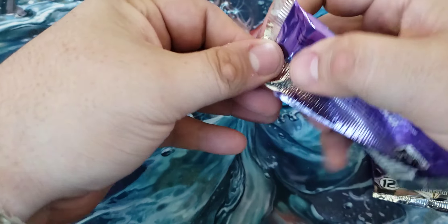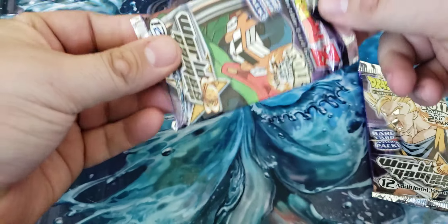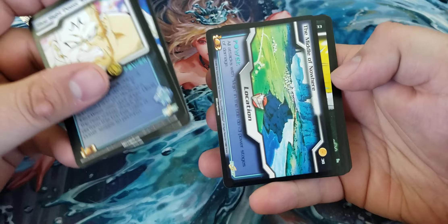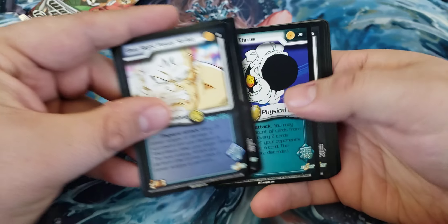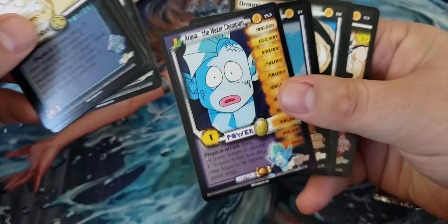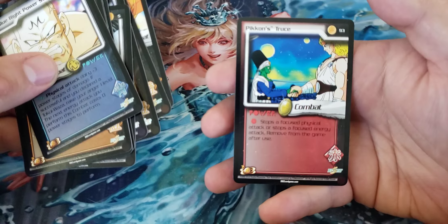This one first here. Crack that seam there. Nice American style booster packs, easy open tops. Blue Right Power Strike. Orange Falling Dropkick. Middle of Nowhere. Saiyan Energy Ball. Black Reversal Strike. Namekian Throw. Black Quick Strike. Arqua is our rare — not a foil or anything cool there, but we did get a foil Orange Close Call. Got an Orange Direct Strike. Orange Power Grip. And Pycon's Truce.